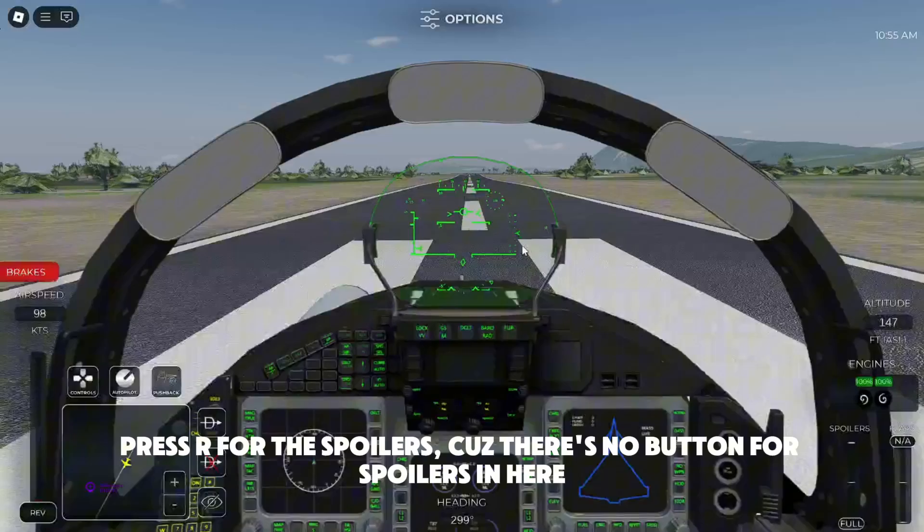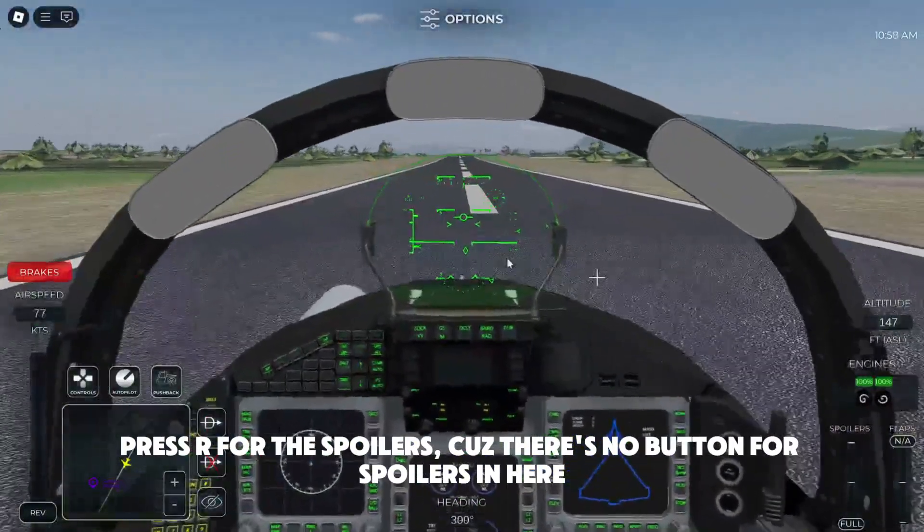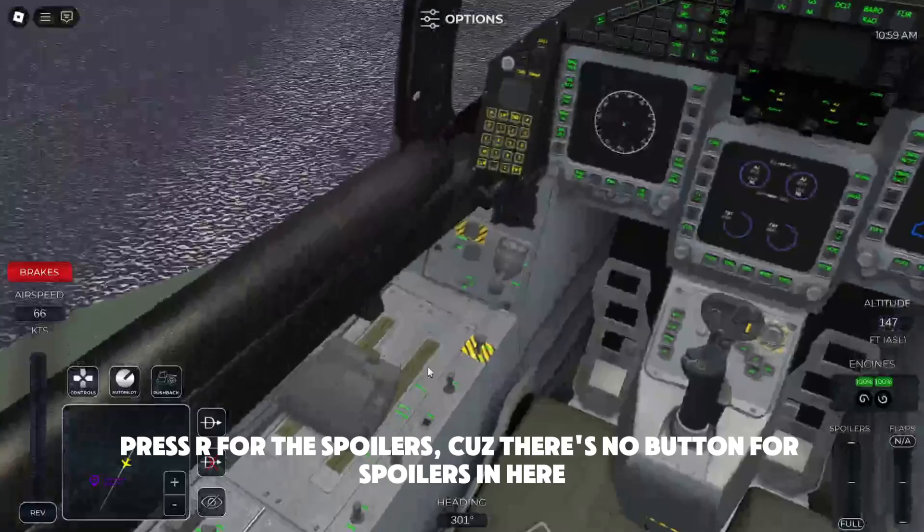Now you press R for the spoilers. There's no button for the spoilers in this cockpit.